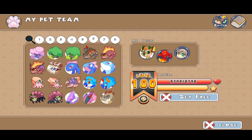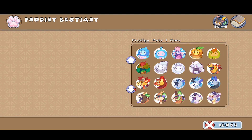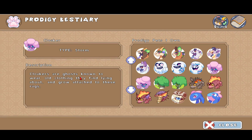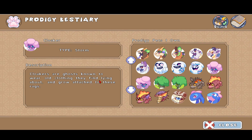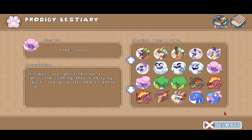It evolved into the Ourbite. Here's what the pet's description is — I'm going to go ahead and read it. It's a storm type pet, and cloakers are ghosts known to wear old clothing that they find lying about, and they grow attached to these rags.